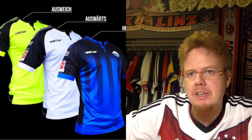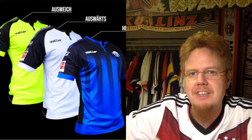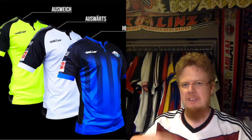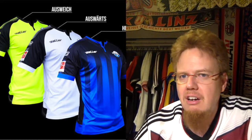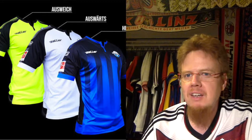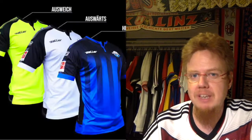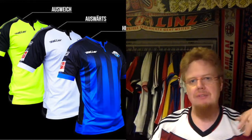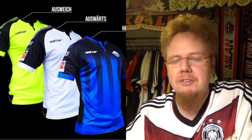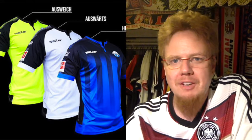The other promoted team is Paderborn, equipped by a company called Sala. Their kits are rather generic. The home kit is blue with black stripes and a fading stripe — some visual interest, so six stars. The away kit in white with black raglan sleeves gets five stars. The third jersey drops to four stars for me due to the neon green color choice — it almost looks like a Dortmund kit. Paderborn is overall average.